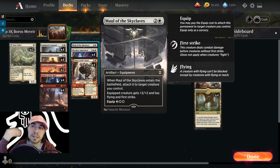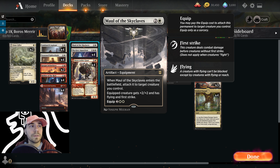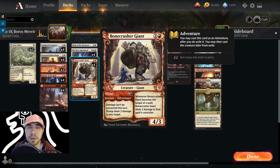We have Maul of the Skyclaves — a nice over-the-top equipment. When it enters we attach it, our creature gets +2/+2, flying, and first strike, and we can re-equip for 4. We've got Skyclave Apparition, one of my favorite cards from Zendikar Rising — when it enters we can exile a target non-land, non-token permanent we don't control with converted mana cost 4 or less. If this creature leaves the battlefield, our opponents get an X/X blue Illusion creature token. We also have Bonecrusher Giant — an adventure card that deals 2 damage that can't be prevented, and a 4/3 body that deals 2 damage to spells targeting it.